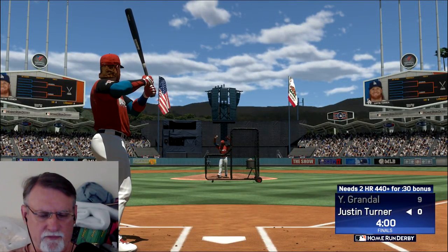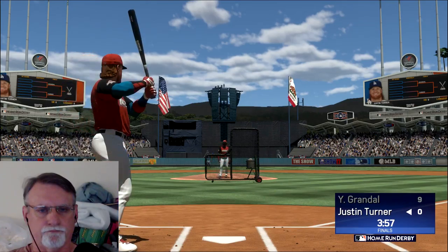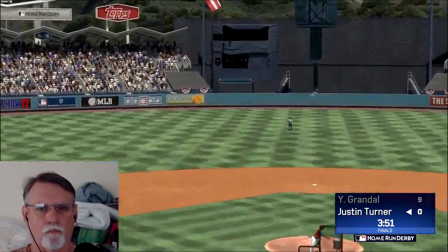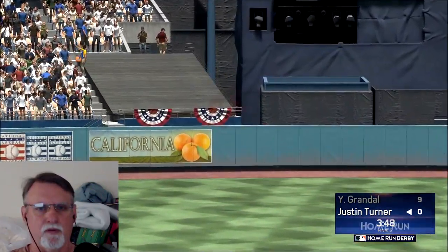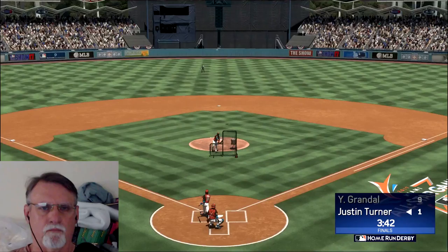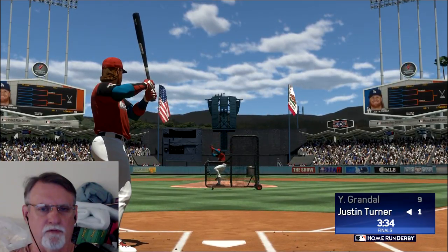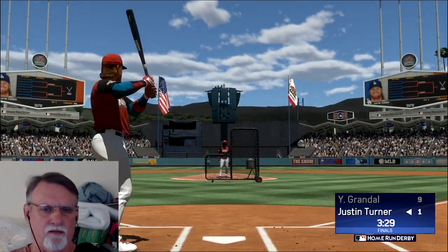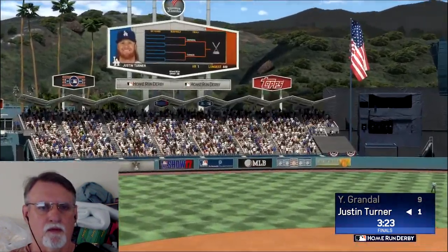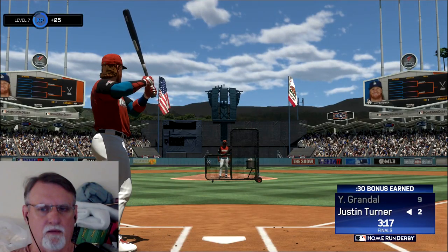Let's go ahead and do Justin. All right, let's go. Deep, deep, deep — it's gone. There's one. 449 feet. Nice. Using power swing on Justin as well. Got to wait on him. That is two gone — wow. Okay, well he's got bonus time already.